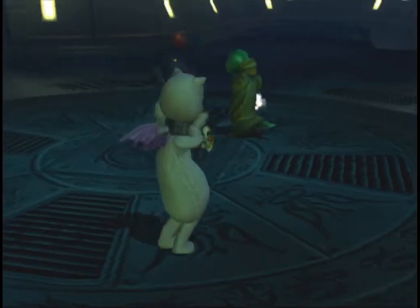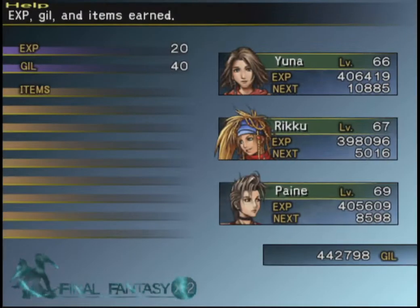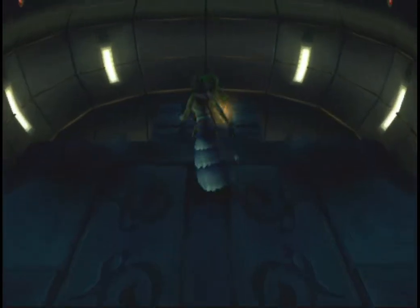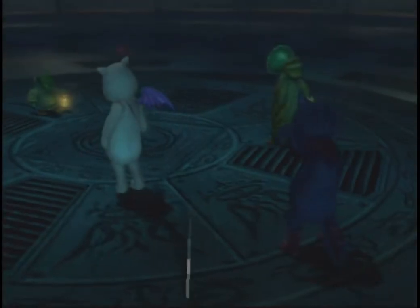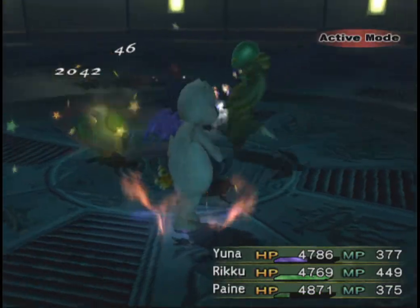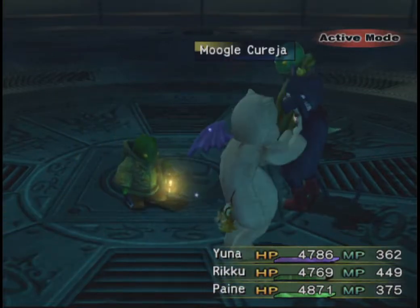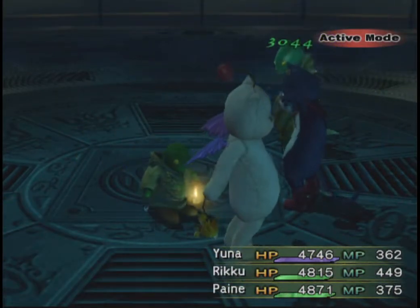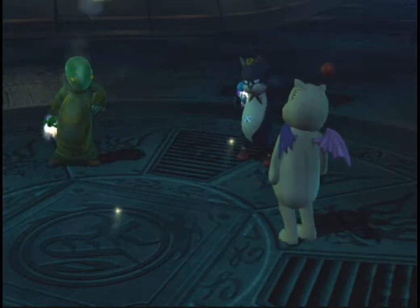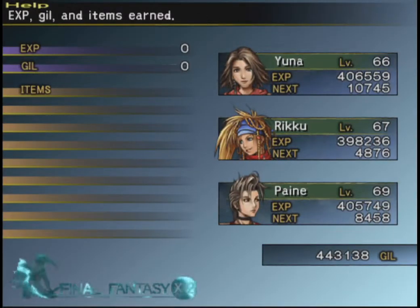Probably noticing a pattern with the fiends here. I think these are all the fiends we fought in Chapter 1. One thing you might notice as you're going through this yourself is that you might end up on different floors than I do. It's not randomly generated floors per se, but there are a set number of floor layouts and it randomly chooses between them for each floor.